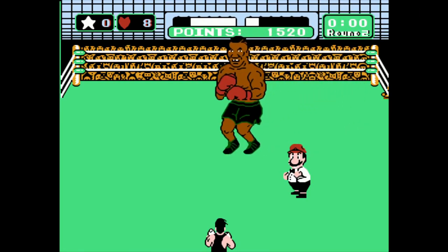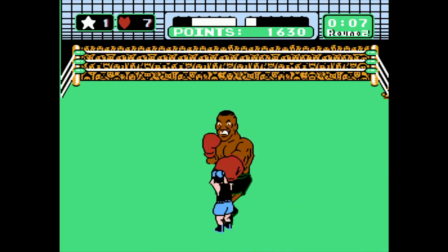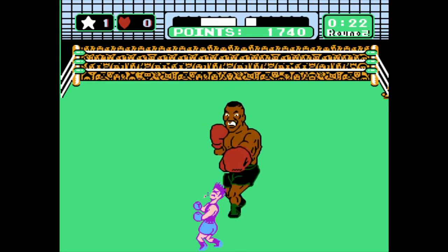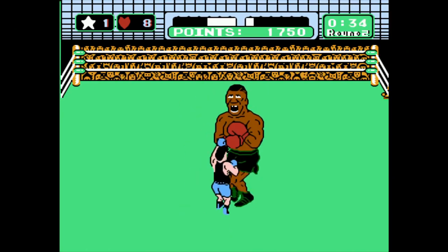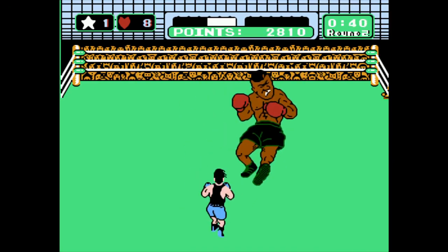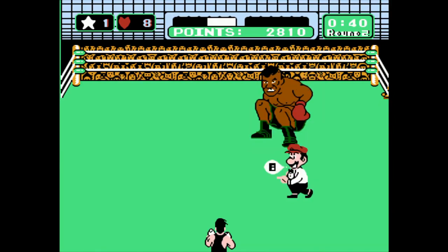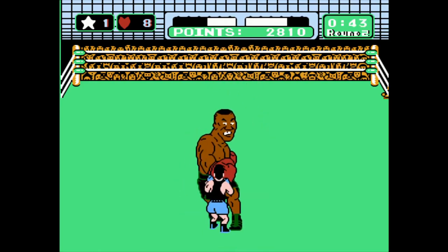For this part, block his straight punches and hit immediately in the stomach for a star. Basically, if you hold down, you'll block, and as soon as his fist hits that glove, just tap the punch button and you'll get it. And if you're lucky, you can have maybe two or three stars. You'll probably get hit and maybe lose a star, but if you're lucky you can have at least one or two stars, which you can try to save to get him down faster — using those to drain his health faster.